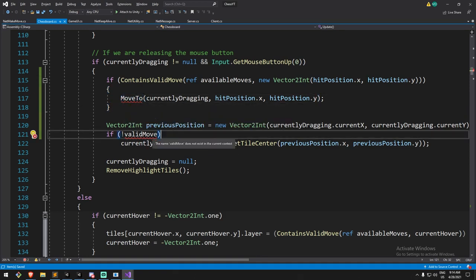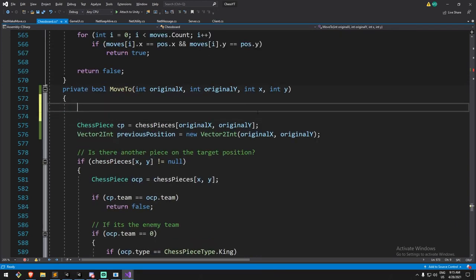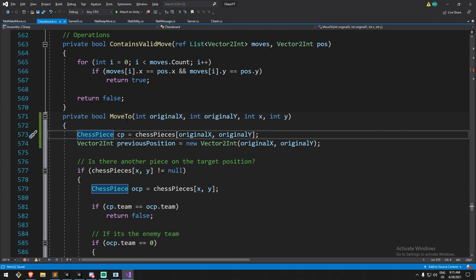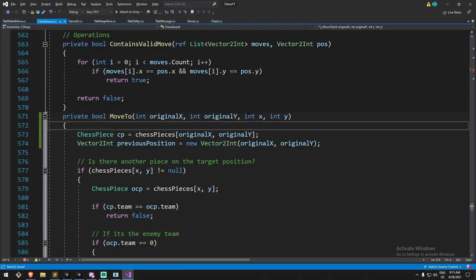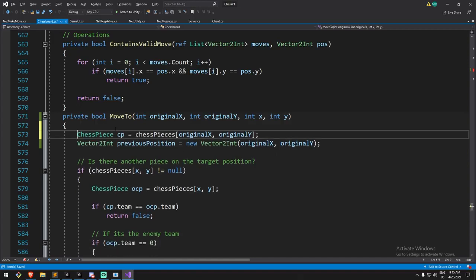We're removing the Boolean return type and making MoveTo a void. The reason: if the condition check was still inside MoveTo and the other player's move came in via a multiplayer message, it could return false and cause the two clients to desynchronize - one would have processed the move, the other wouldn't. By putting the condition outside, we ensure MoveTo always executes completely when called.